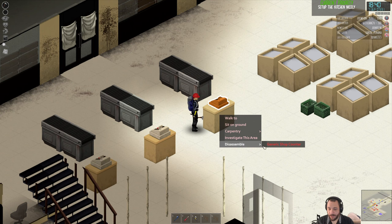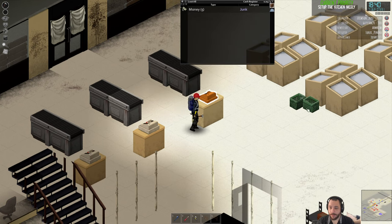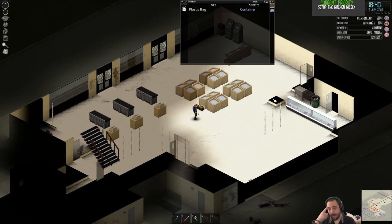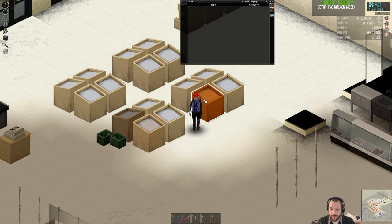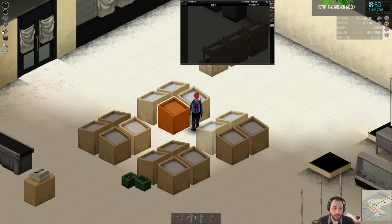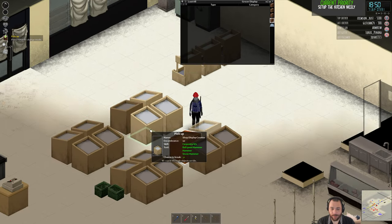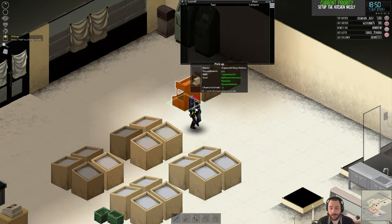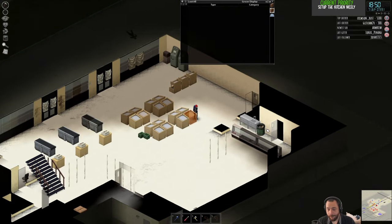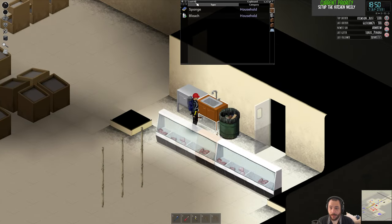Most of the remaining junk around here can be cleaned up at some point. A lot of it is non-carpentry — these boxes aren't carpentry boxes, so I would have to pick them up and move them, because they don't break down into parts. Same with the trapezoid shop shelves. But that's not something I need to do right now — it's a to-be-done-at-a-later-date thing.